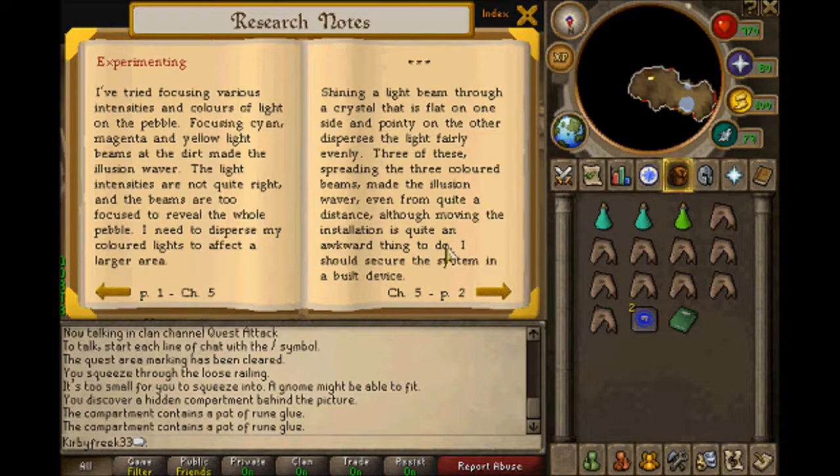Experimenting. I've tried focusing various intensities and colors of light on the pile. Focusing cyan, magenta, and yellow light beams on the dirt made the illusion waver. The light intensities are not quite right, and the beams are too focused to reveal the whole pebble. I needed to disperse my colored lights to affect a larger area. Shining a light beam through a crystal that is flat on one side and pointy on the other disperses the light fairly evenly. Three of these, spreading the three colored beams, made the illusion waver, even from quite a distance, although moving the installation is quite awkward. I should secure the system in a built device.